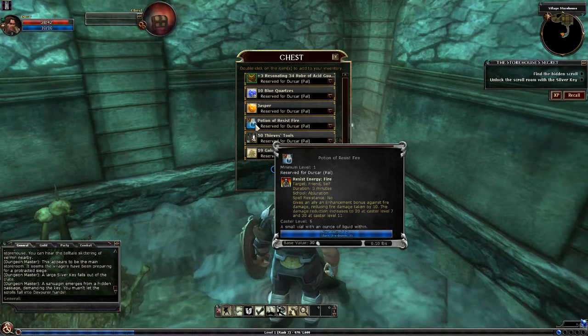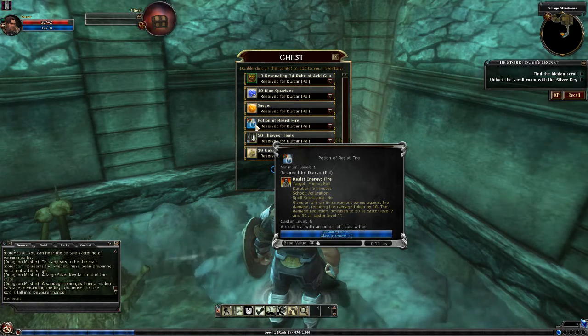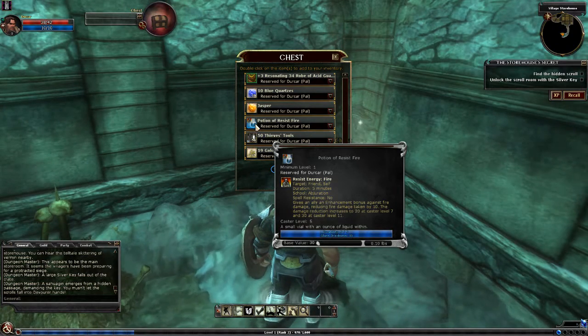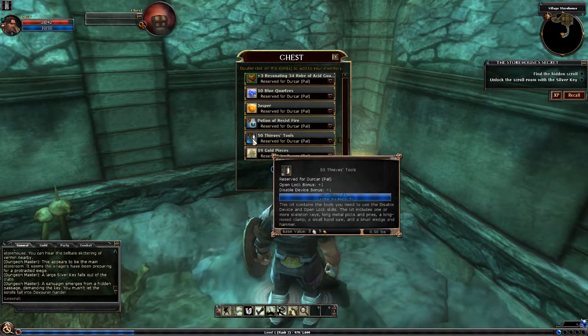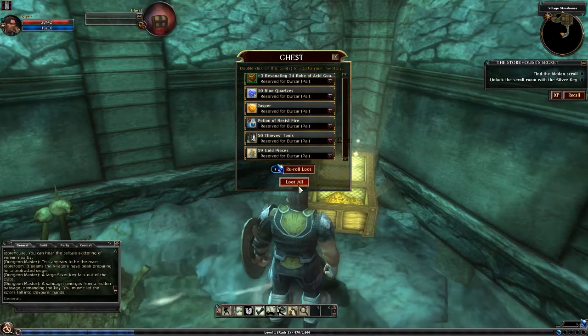There's also a potion of resist fire. Gives an ally an enhancement against fire damage, reducing fire damage taken by 10. Damage reduction increases to 20 at caster level 7, and 30 at caster level 11. The caster level of this is 5. Fantastic. 50 Thieves tools - gives you a bonus to lockpicking and disabling devices. But I'm not a rogue, so I can't use that.